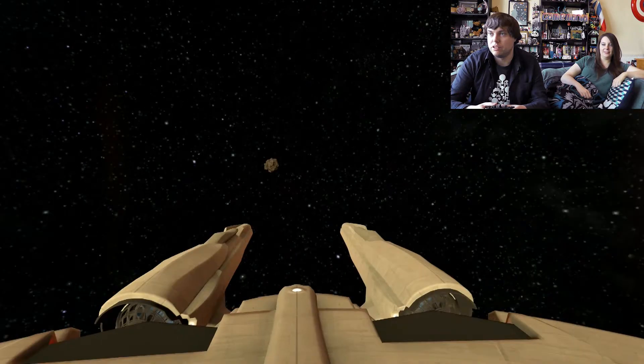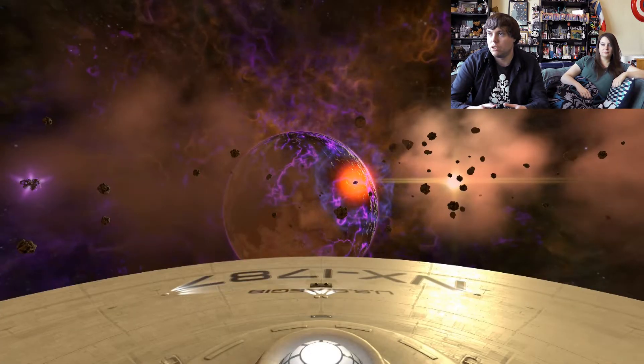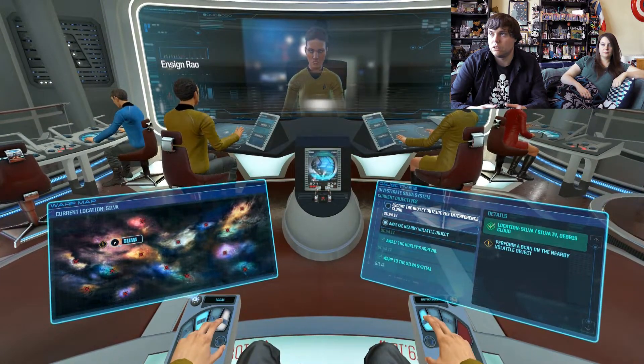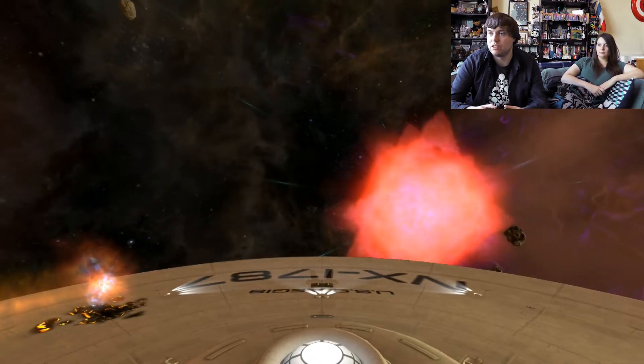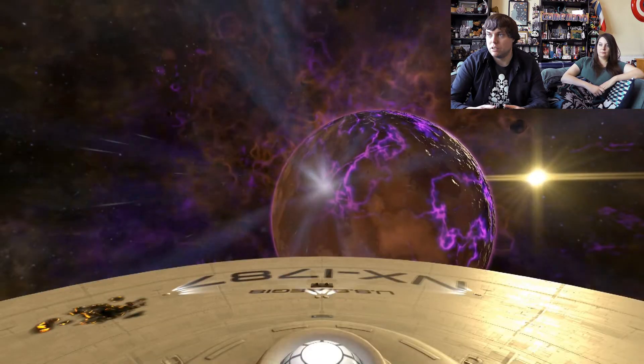If they don't use warp, they're going to be afraid of it. Analyze nearby volatile objects. USS Huxley has entered the system. Keep your distance from those distortions — one just detonated when we got close to it. That is not a safe distance. Arriving at our destination. Cool-looking planet.